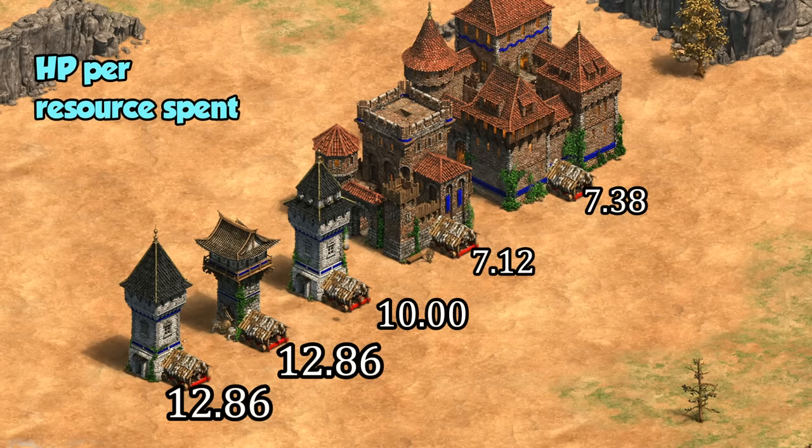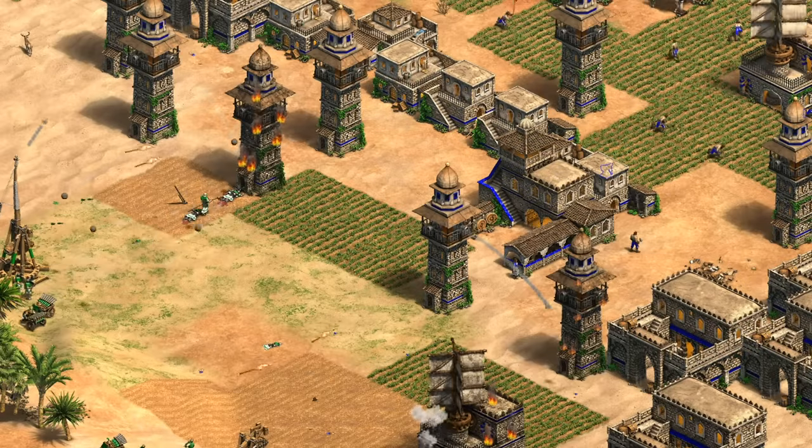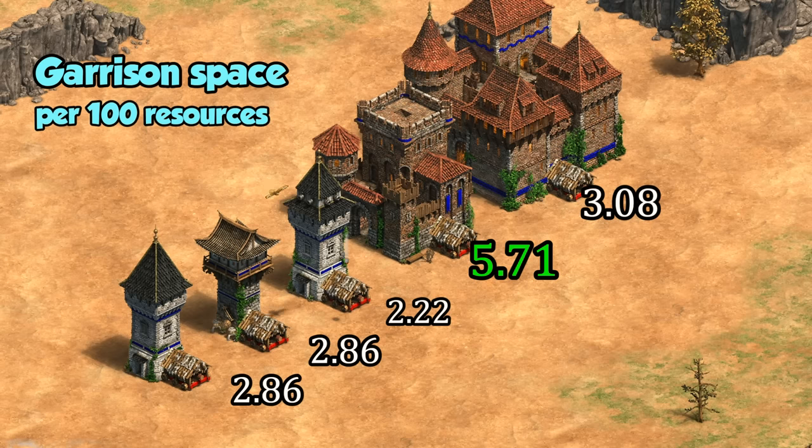Again, correcting for their cost though, towers end up looking a fair bit better. Even without masonry and architecture, towers are giving you more than 10 HP for every resource you put in. To frame this a different way, it's faster to destroy 2,000 stone worth of Krepost and castles than it is to destroy 2,000 stone worth of towers. There is a slight armor advantage to Krepost and castles though, which against melee units in particular can be significant — of course it doesn't prevent bonus damage, so the usefulness there is really dependent on what you're up against. Finally, the last consideration is their garrison space. Krepost are the same as castles in that respect and end up being the most cost-efficient of the buildings for hiding villagers, with towers and castles actually being fairly comparable.